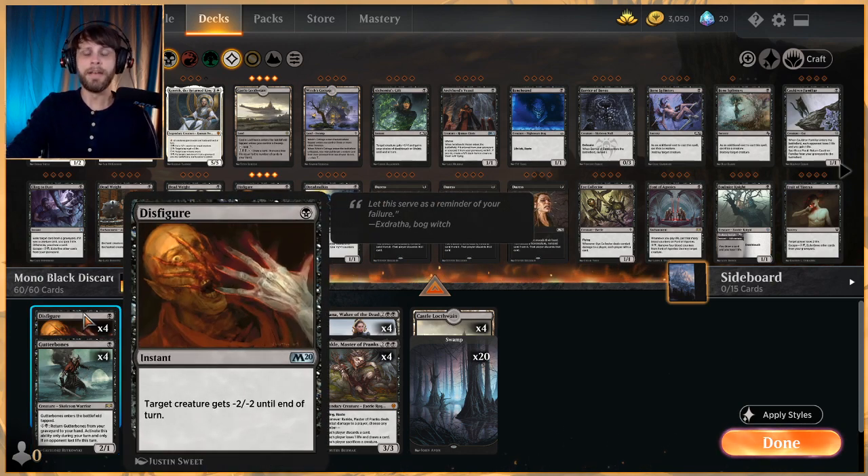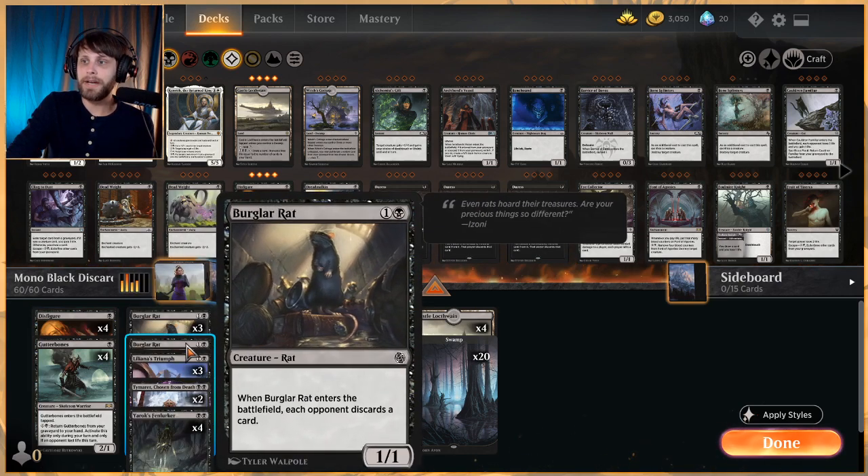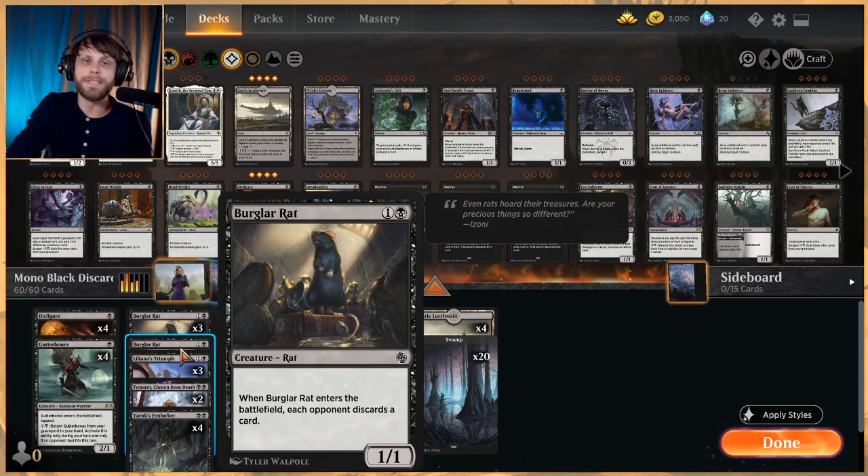Disfigure is a great way to deal with early game threats — against mono red and similar decks we want to get rid of all the little threats they have, and this does that well. Burglar Rat we run as a four-of. Unfortunately one copy is a different art, which bothers me, but it's a one-one for two.